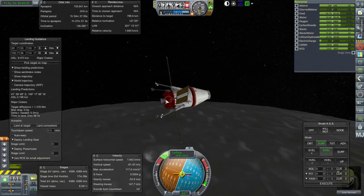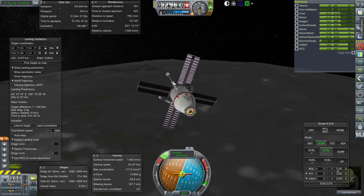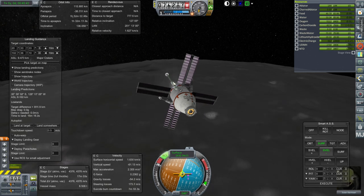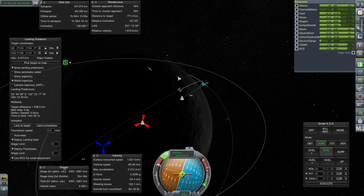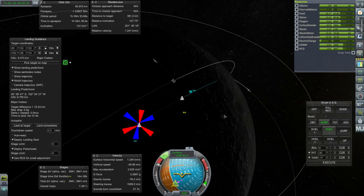With seven minutes left, I think I should see what our suicide burn countdown is. How many ignitions do we have with this thing again? We currently have 45 more ignitions, so here goes one. Eleven minutes — well, that's cutting down really fast there, so that's lying. That's assuming a straight trajectory down. I don't know how it's reading 15 kilometers — that doesn't seem like 15 kilometers to me.